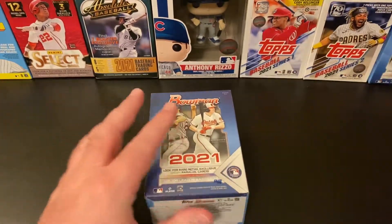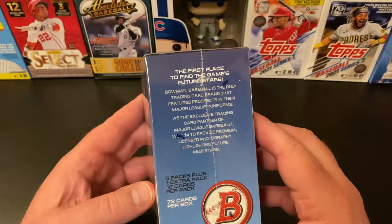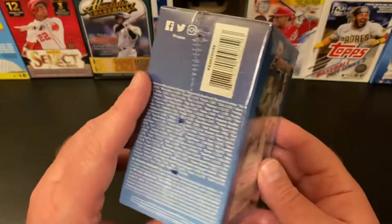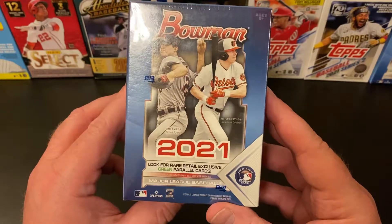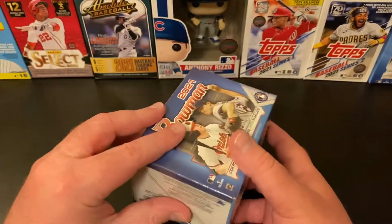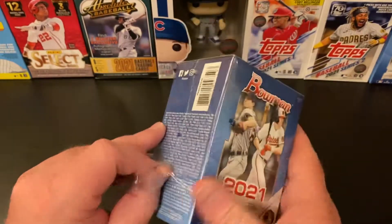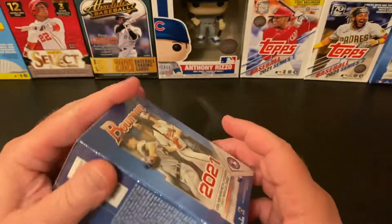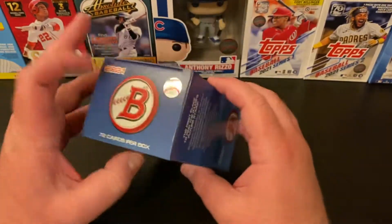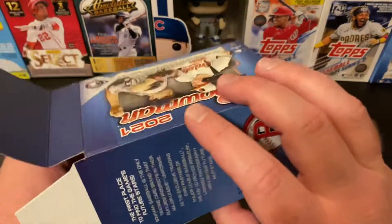We're looking at 72 cards per box — five packs plus an extra pack, so it's six packs of 12, 72 cards total. We're looking for retail exclusive green parallels and other parallels. I got a numbered 10 or 25 autograph parallel in a previous blaster. Like I said, I had better luck with blasters than I did with the mega boxes. So we're going to get into this and see what we can find.